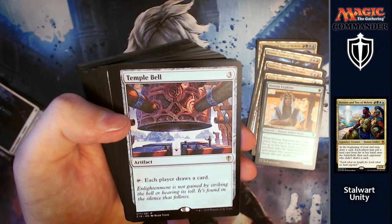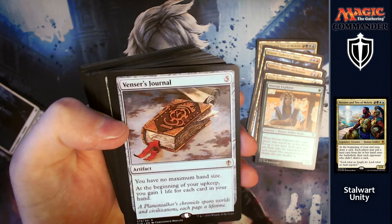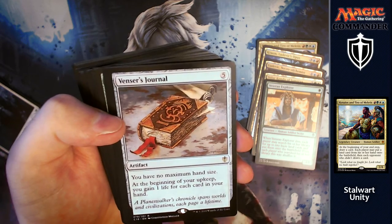Temple Bell: for three, you get to tap it and each player draws a card. Great for you, great for them — they're not going to want to get rid of it. Venser's Journal for five: you have no maximum hand size — perfect with loads of card draw. At the beginning of your upkeep, you gain one life for each card in your hand. People might want to get rid of this, but you're going to end up with loads of life.